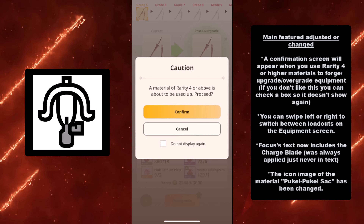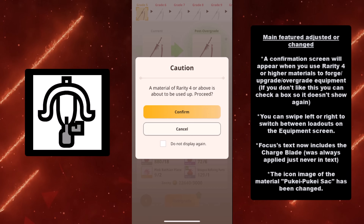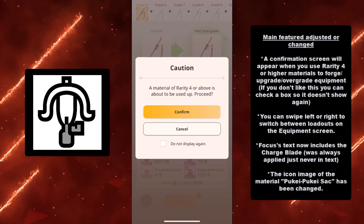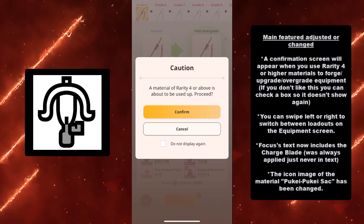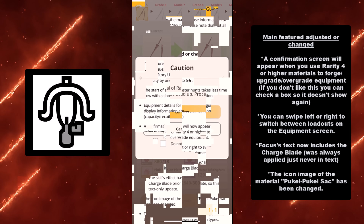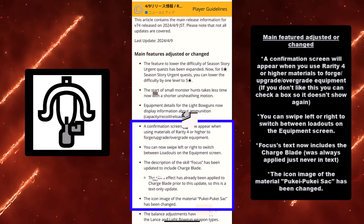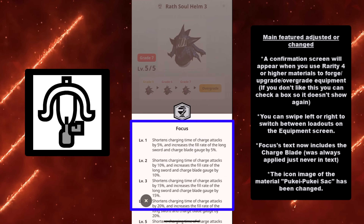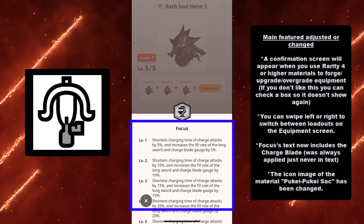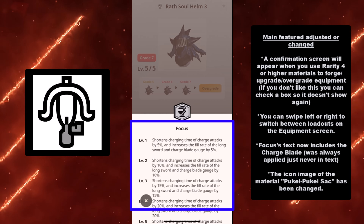I recommend you keep it on so you don't accidentally do what I did and make two pieces of gear go up to grade 8 when you don't need them to because you fat-fingered the overgrade button. You can also swipe left or right to switch between loadouts on the equipment screen. Focus text now includes the charge blade — it was always applied if you had Focus as a charge blade user, it just was never shown in the text, but now it will say charge blade's increased percentage.